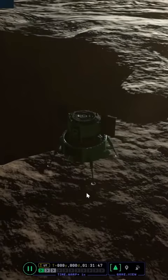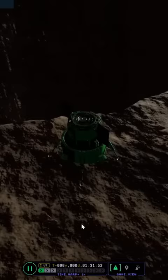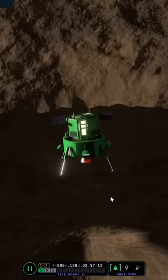In Kerbal Space Program 2, it is no longer a bug — it is part of the scenery that's been put there by the developers, and you can descend down into it if you're a sufficiently good pilot. If you look carefully, there is a landing pad at the bottom.